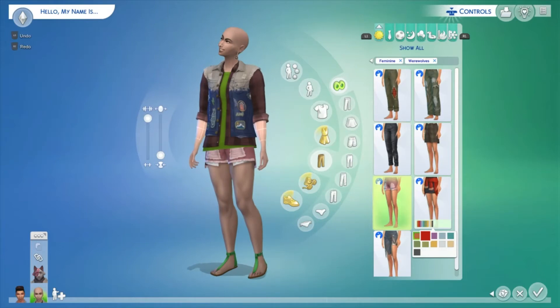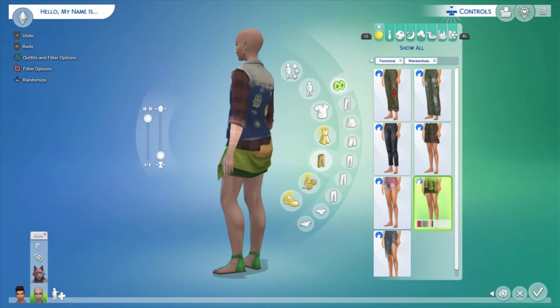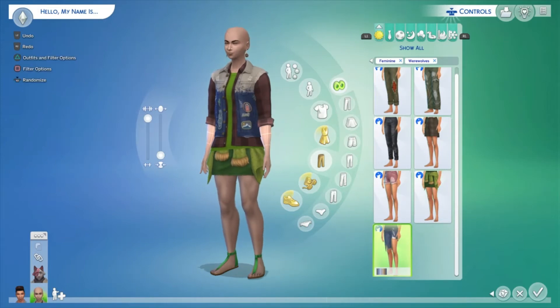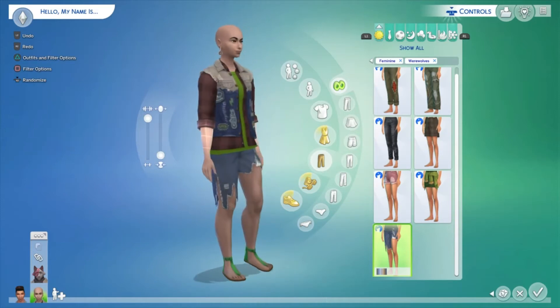We also have ripped shorts with some very nice swatches and exposed pockets underneath. There's a skirt with a little jumper tied around it — and oh, it's like a little coat on the back, so cute! Finally, some ripped jeans to round out the bottoms.